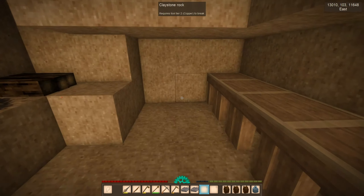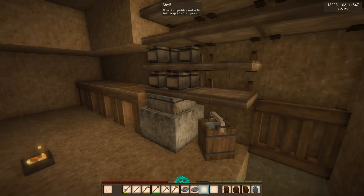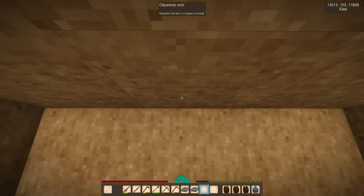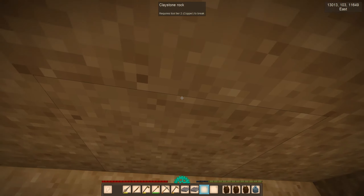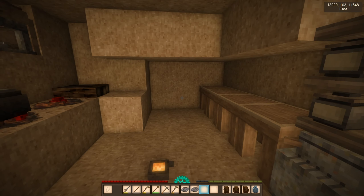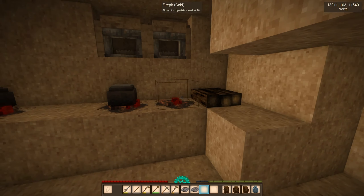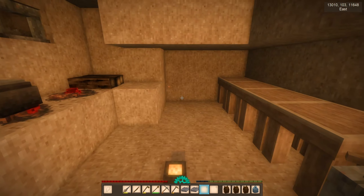My original plan was to expand and make this kitchen look better. I wanted to expand four blocks over there and get some sunlight in from the surface, but I made some attempts on a test world and I didn't manage to make it look as I wanted, and it was also not that functional.